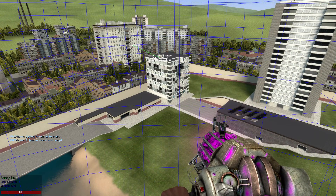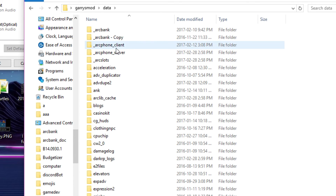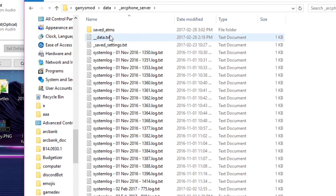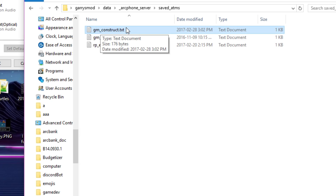After that, go to the installation directory of your server. Then navigate to data, ARC Phone Server, then Saved ATMs — yes, I know that's named wrong, but whatever. Copy the text document for whichever map you saved it on and put it on your server.